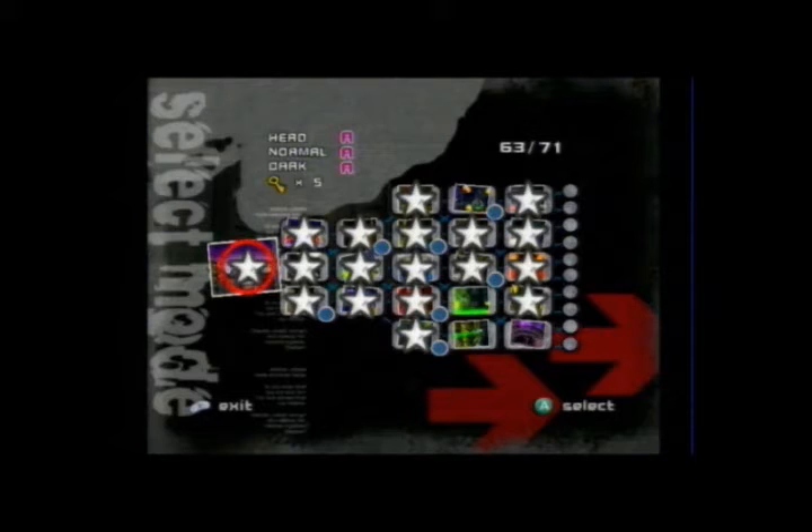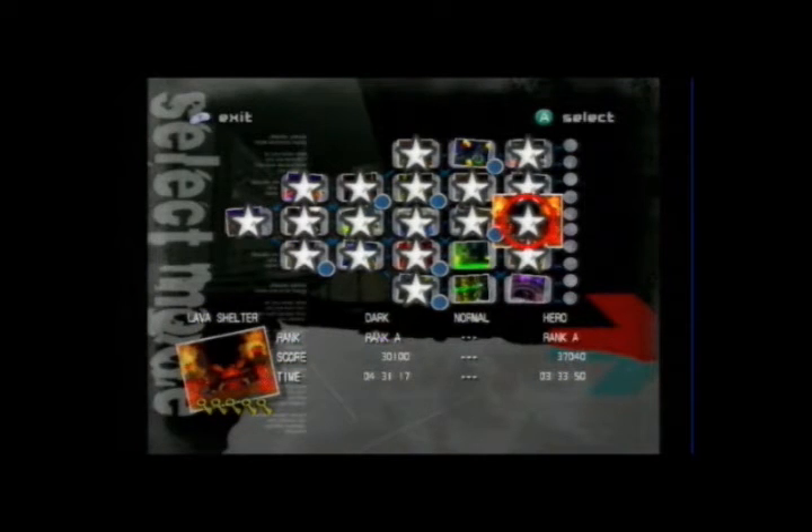Shadow Android declares: 'To repay you — I am Shadow Android, the ultimate life form, a copy of Shadow the Hedgehog. With the power of these Emeralds I will be stronger than him. This is who I am.' Goodbye, doctor. For the A rank. So yeah, that's just the same Egg Dealer fight we fought before. I said I would show off my A rank score — I got 30,100 points and I got it in 4 minutes 31 seconds. I got the A rank hero.